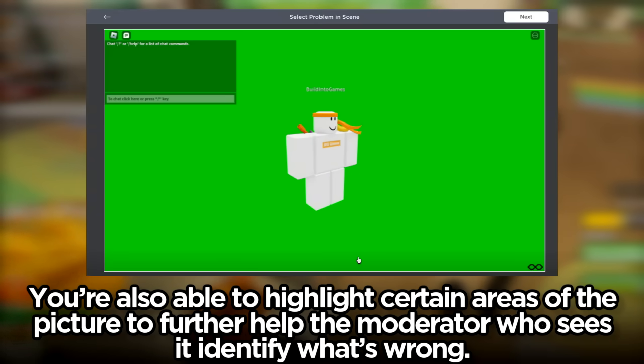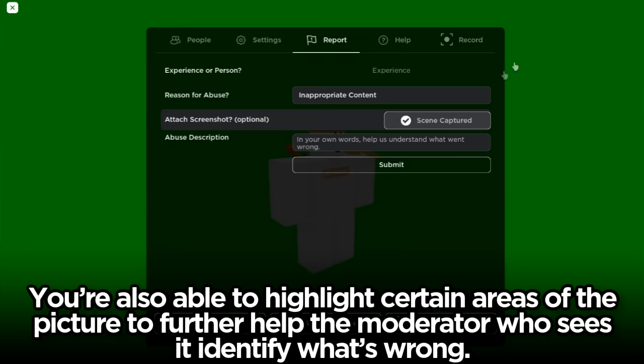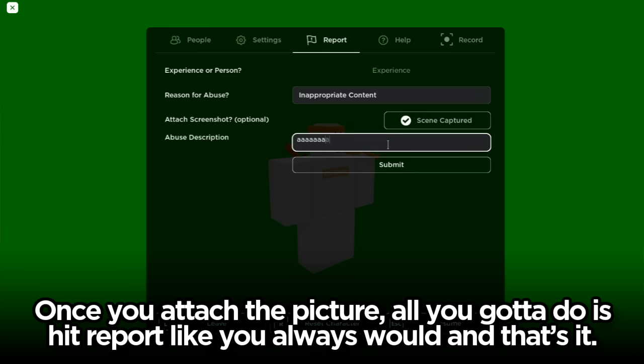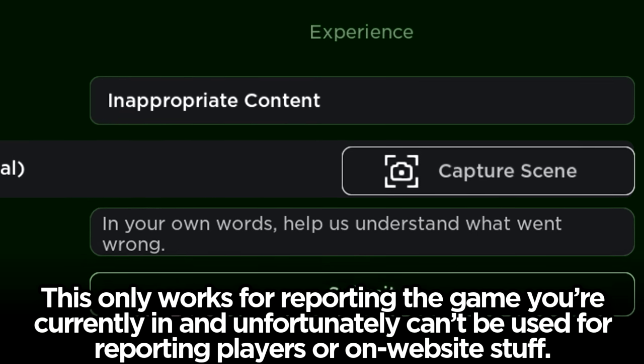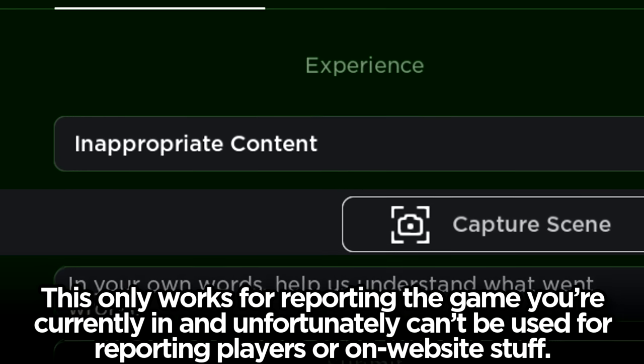You're also able to highlight certain areas of the picture to further help the moderator who sees it identify what's wrong. Once you attach the picture, all you gotta do is hit report like you always would and that's it. This only works for reporting the game you're currently in and unfortunately can't be used for reporting players or on-website stuff.